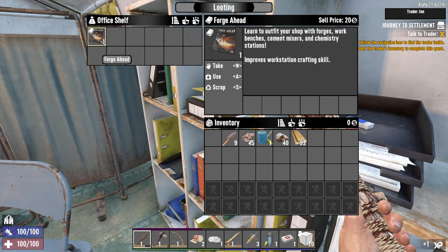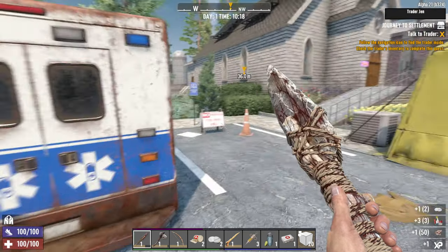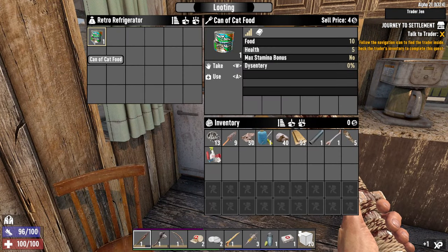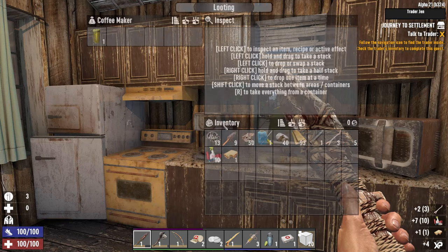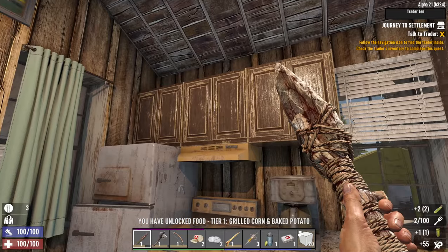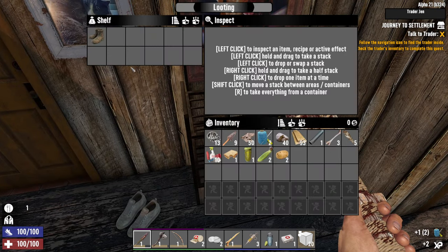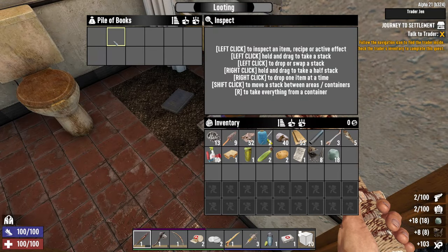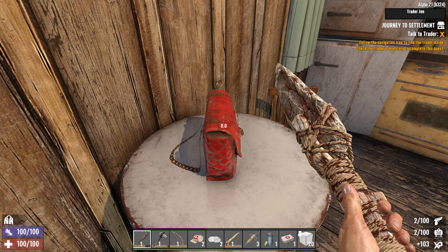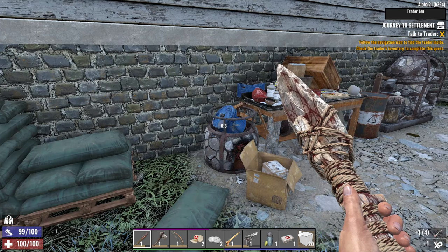Our plan is to finish all 5 quests today. Alpha 21 requires a lot of reading - make sure you're prepared to read plenty of books. Each trader's zone has several crafting stations, so always check them. The kitchen area often contains some murky water and food. Coin purses are great, as they often contain dukes and dollars, which can be sold for more dukes. And look - a pistol! Fantastic!